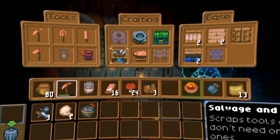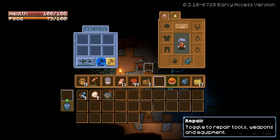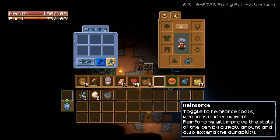This is the first major test to see if we're in the new beta, because they changed back repairing to what it used to be. This is definitely new. So this one is the toggle to repair tools, weapons, and equipment. And this one is the toggle to reinforce tools, weapons, and equipment.